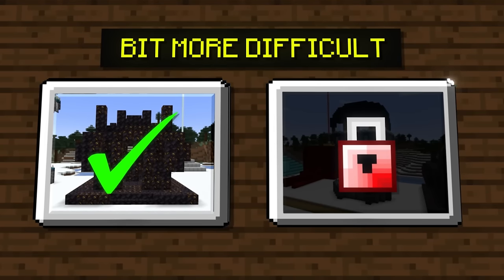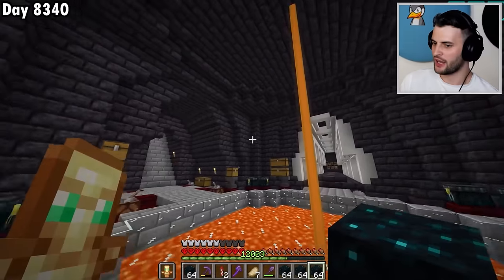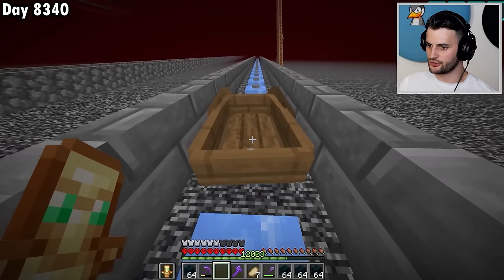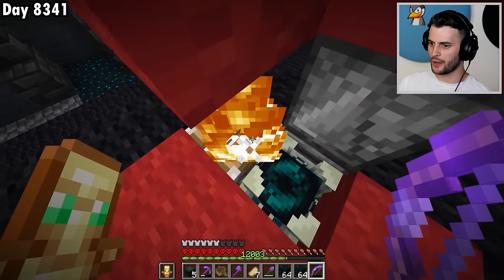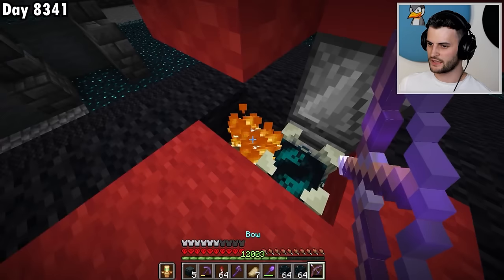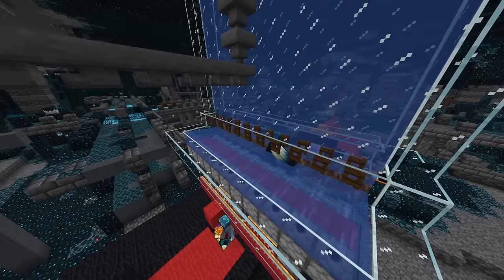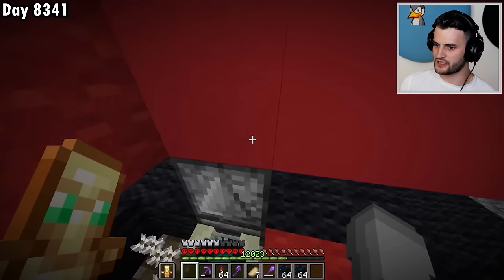Now the next structure we're going to transform is the pillager outpost. I'm going to make it a skulk-themed one, and it's almost going to look like the kind of thing you could find underground in an ancient city, but instead it'll be an outpost. It's also going to have a lot of shriekers and skulk catalysts. I probably don't have enough, so to get all the skulk catalysts — I need 290 to be precise — I can use my warden farm. Every time a warden dies it drops one. All I need to do is shoot a few arrows here to activate the shrieker, and out of the ground crawls a warden. This should keep spawning them over and over again, and the skulk catalysts just filter into this chest. It'll take me about 30 to 40 minutes to get all of the skulk catalysts that I need.